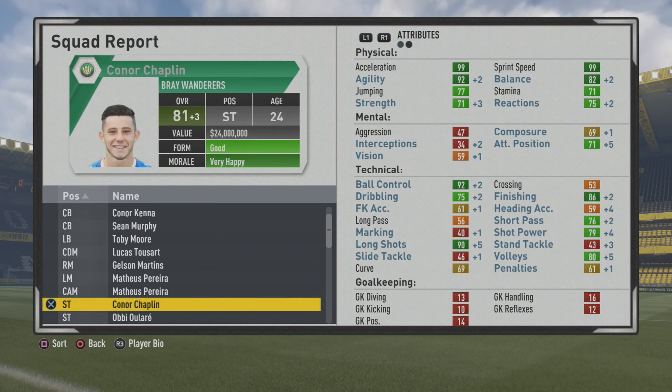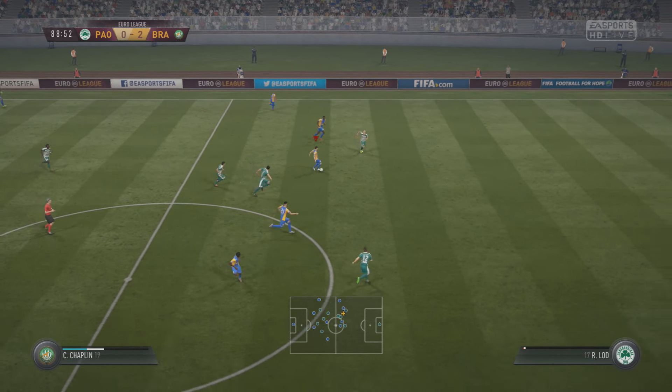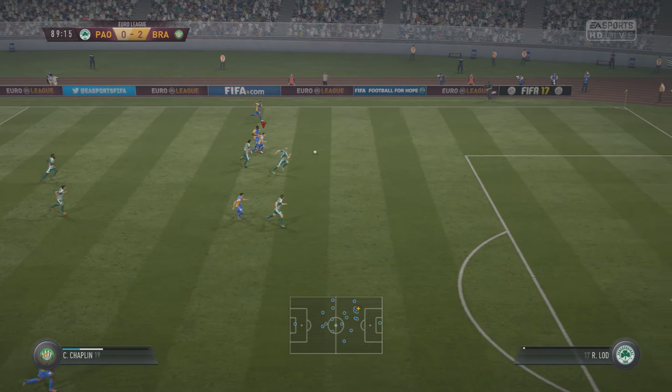88 agility is very nice, and now up to 81 overall at age 24 — just about to hit that potential in a year or two. Looking very good with 92 agility, 82 balance, and 71 strength, which certainly helps quite a bit. He also has 86 finishing, and decent dribbling certainly comes into play quite a bit.